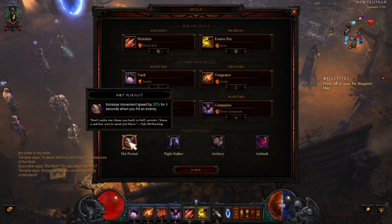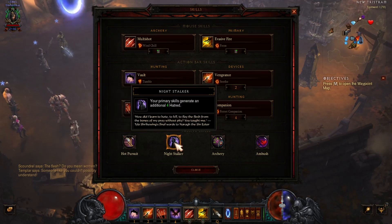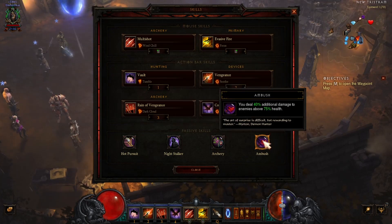For passive skills I've got Hot Pursuit — increased movement speed by 20% for 4 seconds when you hit an enemy, which helps move around in the dungeon. Night Stalker — your primary skills generate an additional 4 hatred, keeping my hatred up. Archery — because I've got a crossbow, giving me 50% critical hit damage. And Ambush — you deal 40% additional damage to enemies above 75% health.